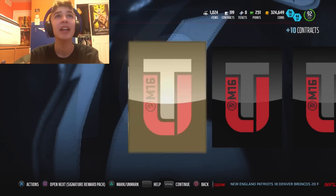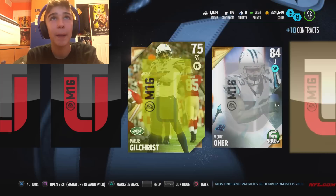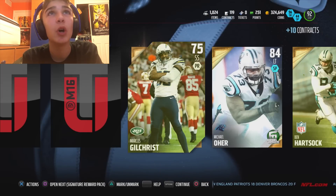Alright, final pack here. And we get Trent Cole. We get Michael Oher. And we get — come on, where's that elite baby? Don't let it be an 85. I don't see anything good. And we get a Max Unger. Can we get one more? No. Michael Oher — Football Outsiders. I'm pretty sure that's the guy the Blind Side is based off of.